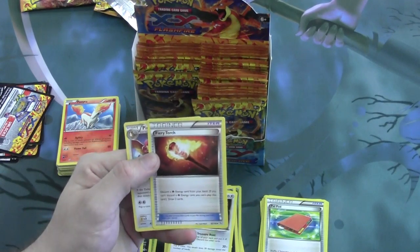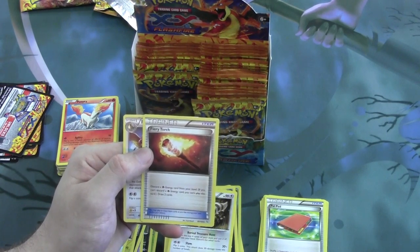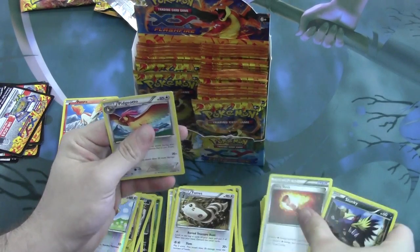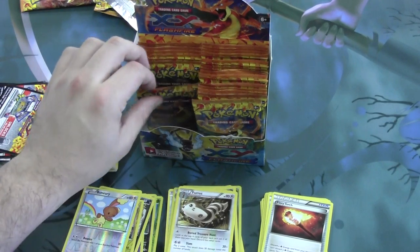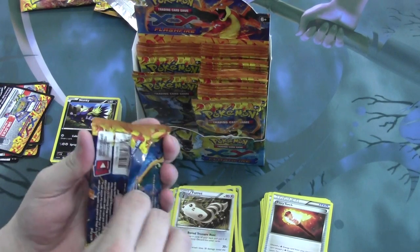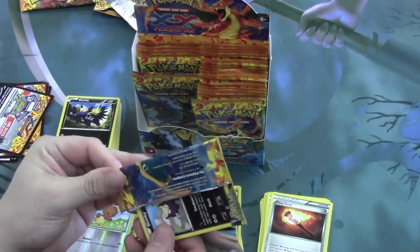And Fiery Torch, one of the new item cards in this set. Allows you to discard a Fire Energy card from your hand — if you can't, you can't play this card — and draw two cards. It's a really neat combination with Blacksmith: if you can pull off two Fiery Torches, it'll allow you to draw four cards, and you can throw those two Fire Energies right back onto one of your Pokemon.